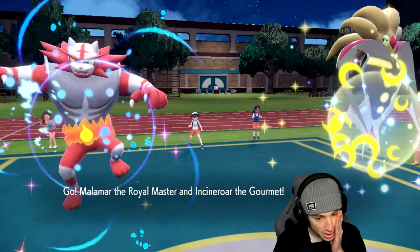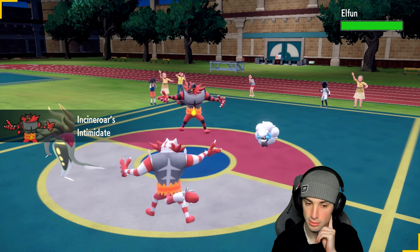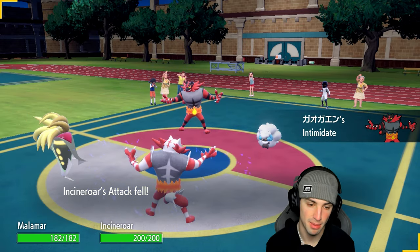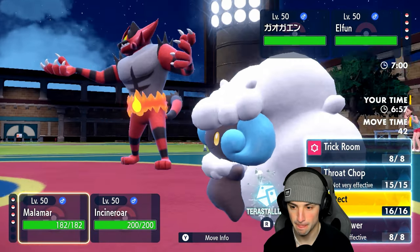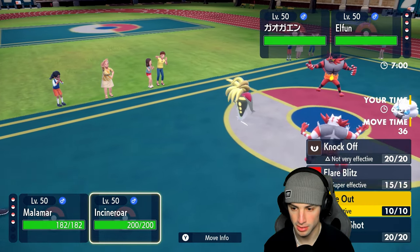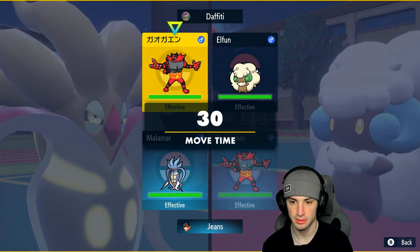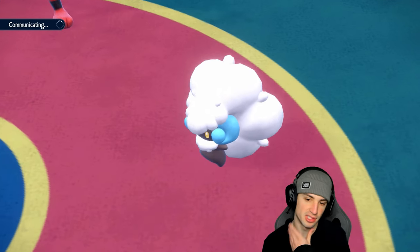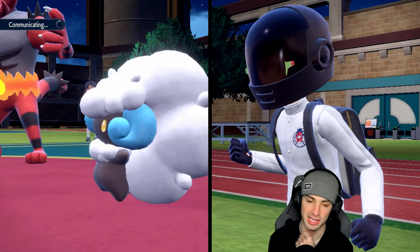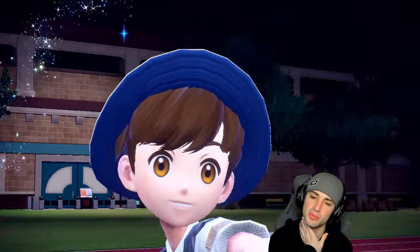Their Incineroar actually gives me a Contrary boost — great! Do I want to pop Trick Room right now? Moon Blast could chunk my Malamar, but I have Steel Tera. I'm going to pop Trick Room. I'll Fake Out their Incineroar — but I wish I'd seen which Incineroar is faster, because if theirs is faster I'd fake out Whimsicott instead. I'll Tera into Steel just in case Moon Blast wants to fly.